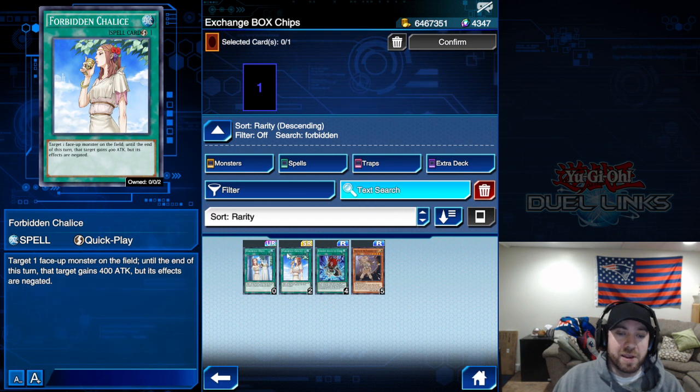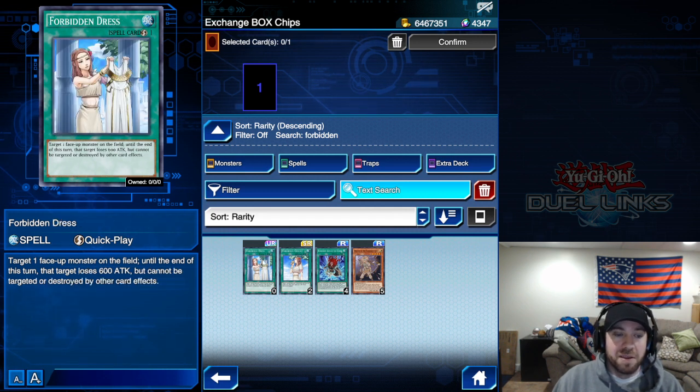While we're here, honorable mention goes to Forbidden Dress — fairly similar to Forbidden Chalice, though the target loses 600 attack instead. It can be used on your card or your opponent's card, and it's nice to have. Number two on the list is Forbidden Chalice.